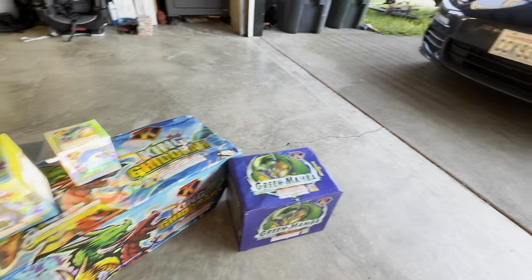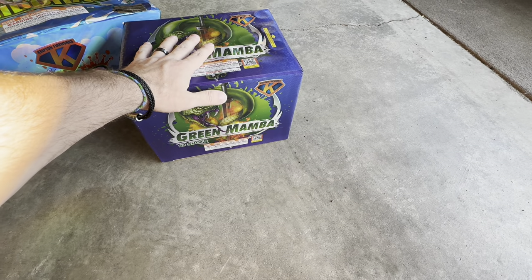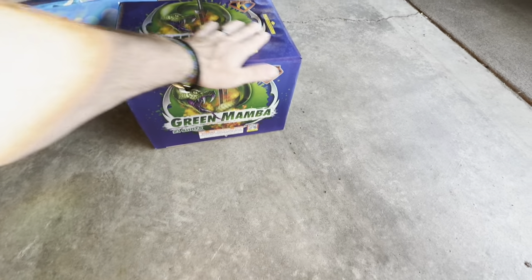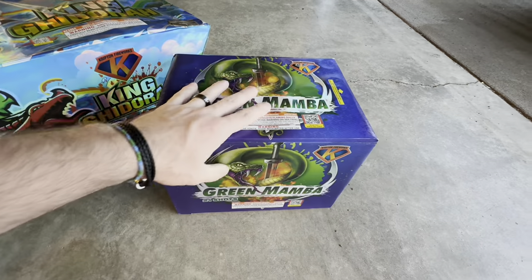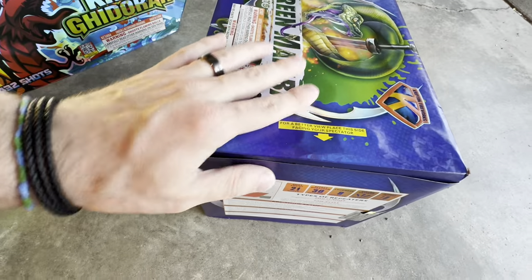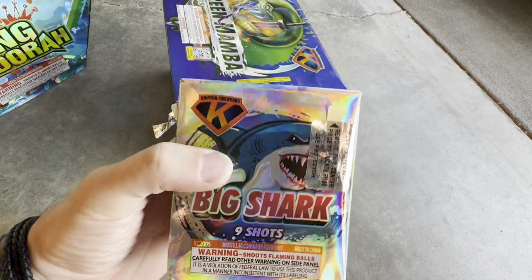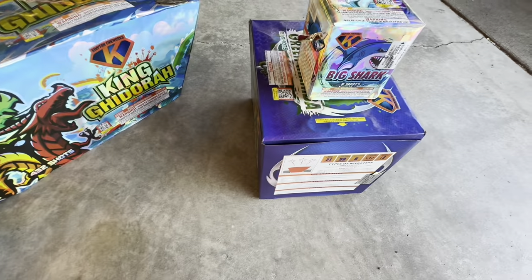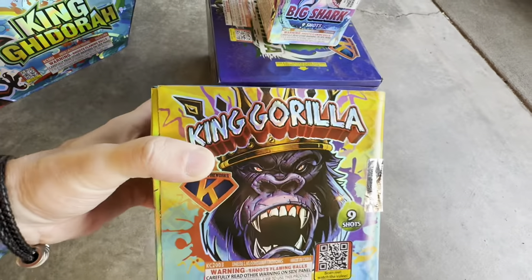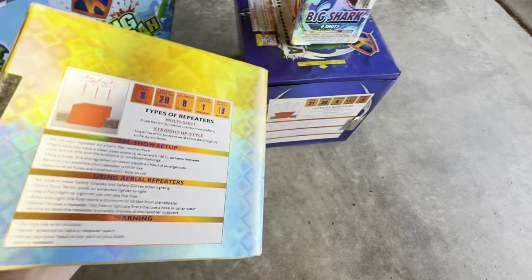Today we're doing another demo for Krypton Fireworks, also known as Pyro Diablo. Beautiful wraps on these — we've got Green Mamba 21-shot, looks like it's going to be a fan cake, and Big Shark 9-shot. Heavy little cake, 200 gram. And we've got King Gorilla 9-shot — I'd say this one's about 350 gram.